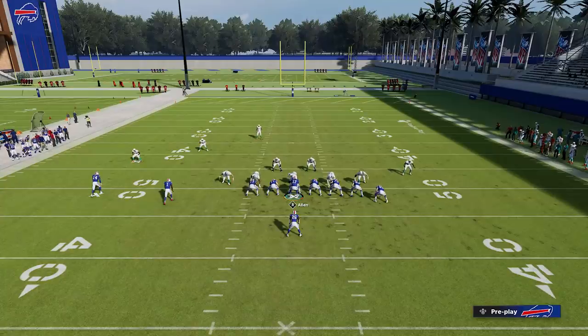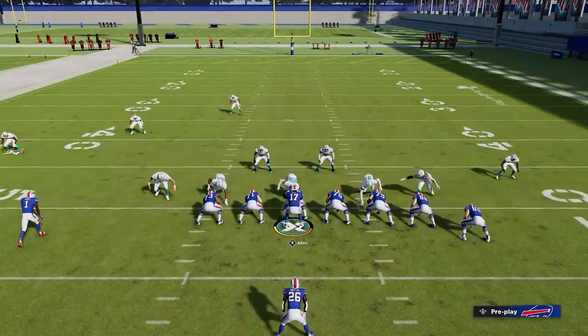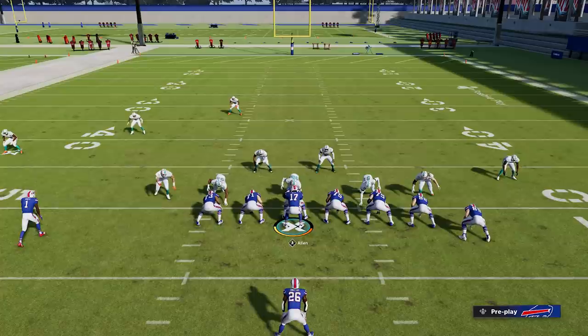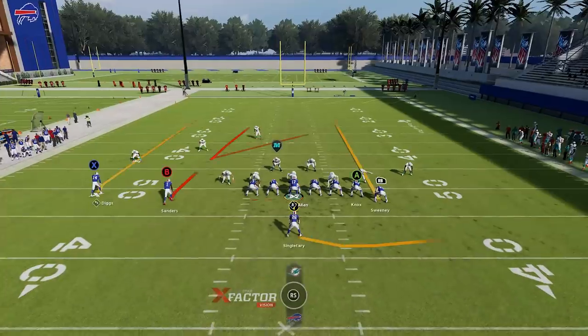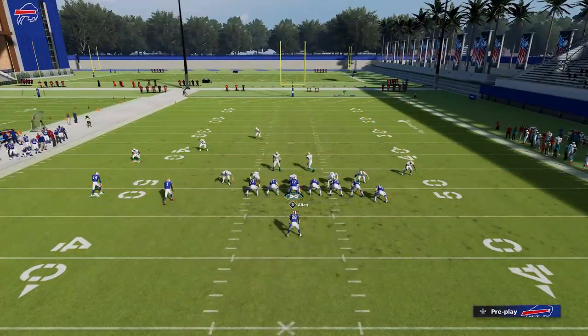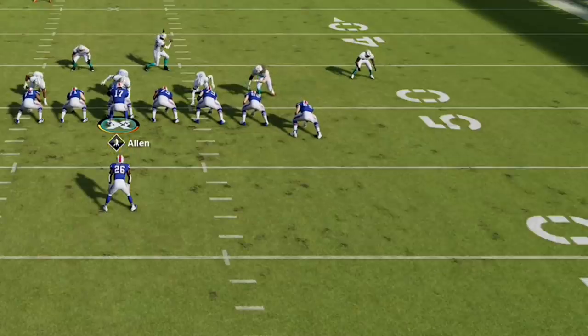You're definitely going to want to practice this because there's a lot that can go wrong, but ultimately there are really only two things you need to do to make this play work from just about any formation. Number one: you're going to want to put this tight end on a streak. You can put any receiver on a streak — I've done this out of bunch formations as well.